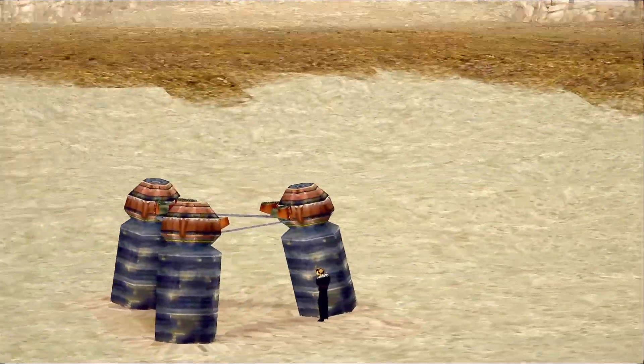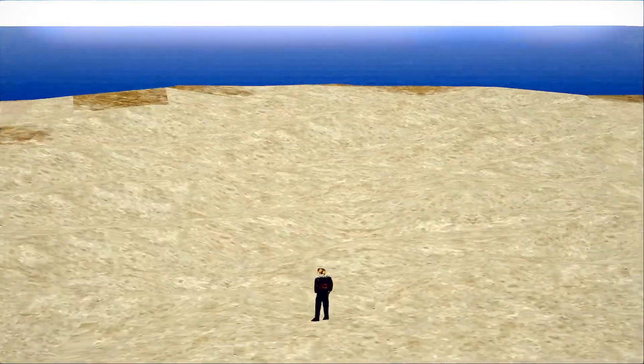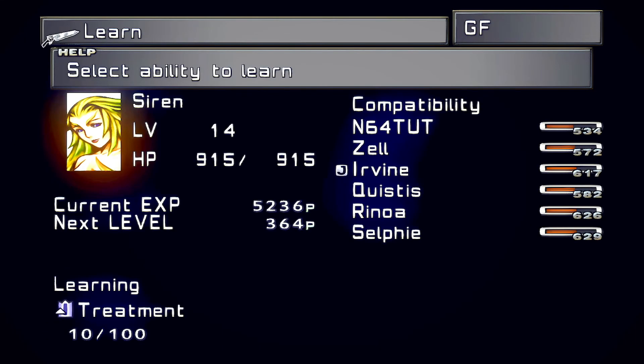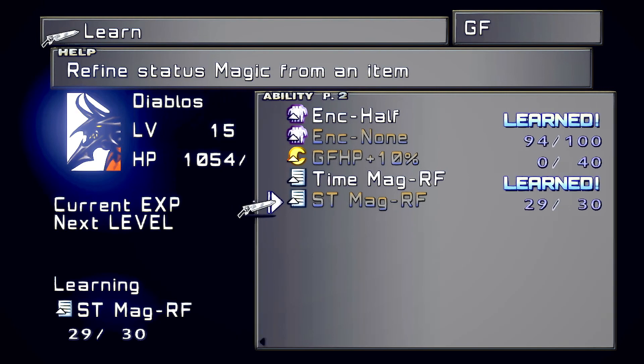I guess this doesn't do anything. It says Desert Prison — it's somewhere here, I'm sure it's over here but I'm not seeing it. We'll just head back. This is a pretty good training ground for my GFs, so I should probably just run this area for a bit.